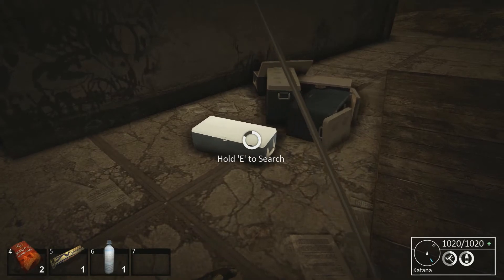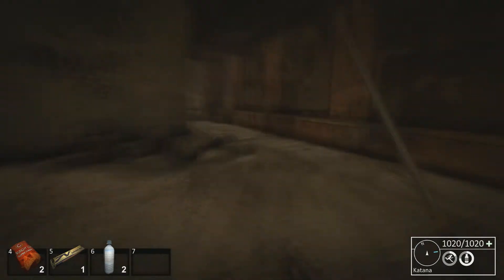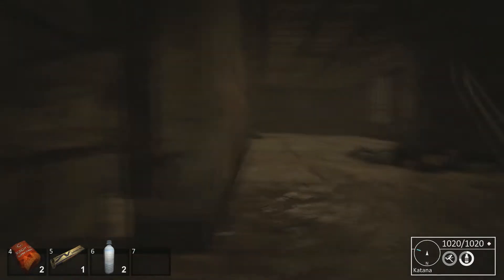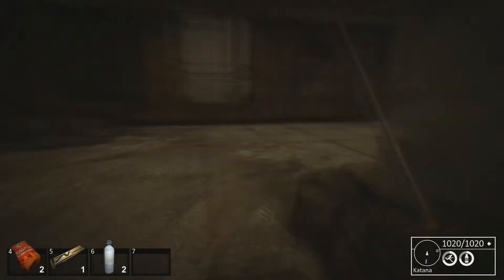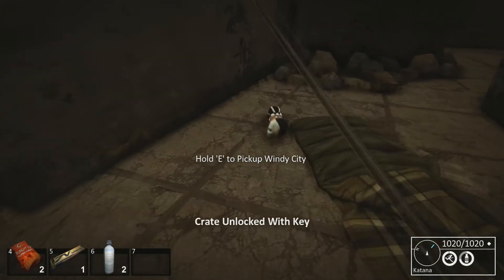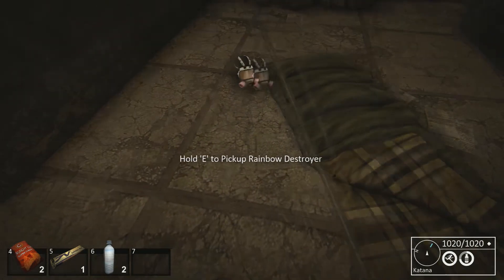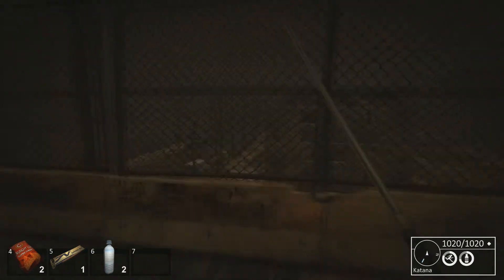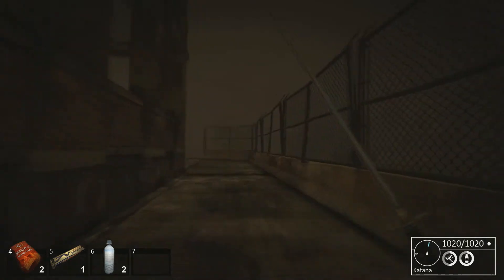This is a building right around the water, right before you hit Pullman. It has a bunch of scaffolding outside. If you go up the first few floors, there's not really too much — you might find a sleeping bag back here. This one gave me helmets, but they're not always unlockable, as the spawns for all this stuff are randomized.